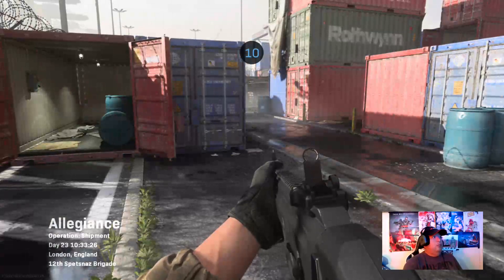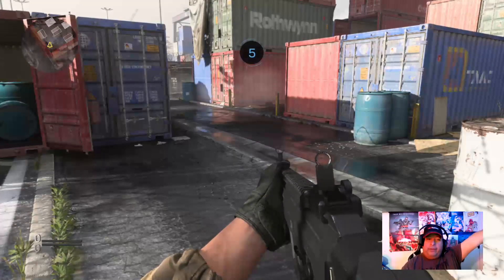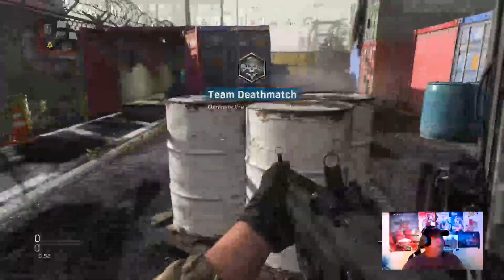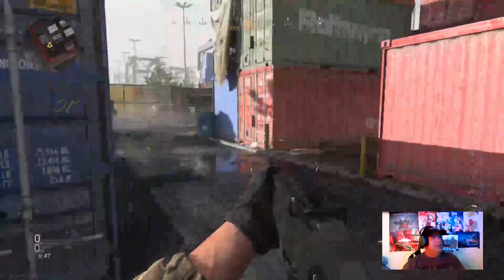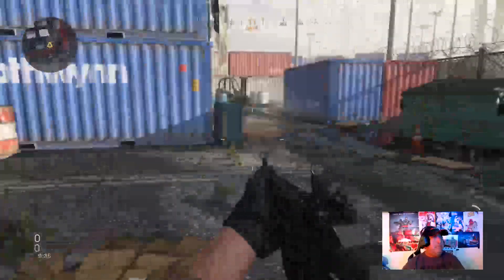Alright, we are walking through Shipment now. If you guys played the original Shipment in previous games, you know the layout. It really looks different — you'd expect a trash can here but instead you have barrels. There's a door here that got covered, so that's no longer accessible. This area is open now — it was never open before, it was always closed. This is a really small map.